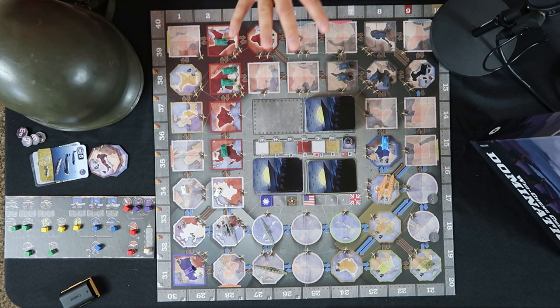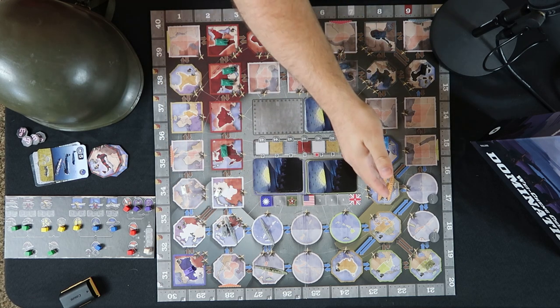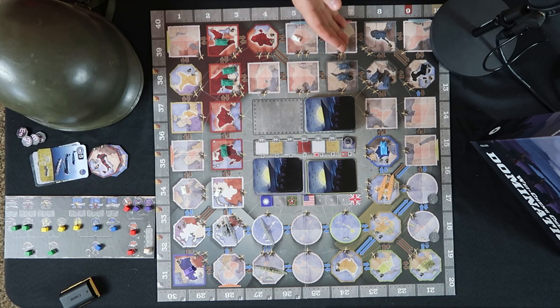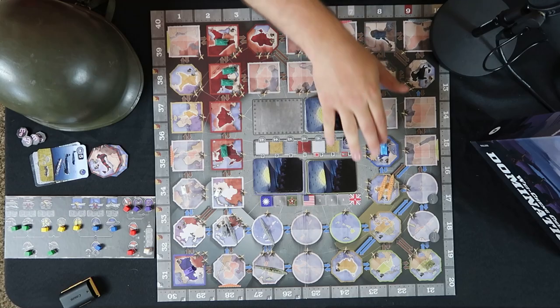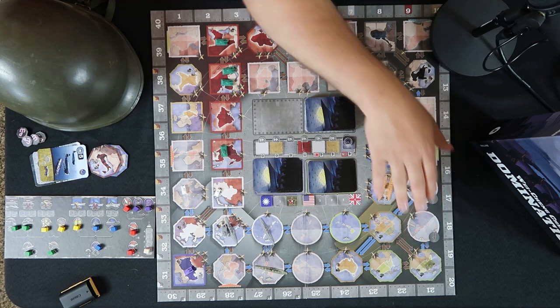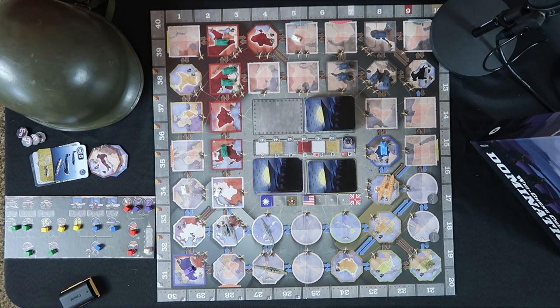There are four factions that you can play, but they are allied with one another. You'll have the Japanese and the Germans together, as well as the British and the Soviets. The British have the coalition army of the French, while the Germans have a coalition army of the Italians — they are a subset of those minor factions. Later, the British can have the US as a subset, and the Russians can have the Chinese as a coalition army. The United States and the Chinese are not part of the main armies; they are coalition armies entered into the game using these two markers later.